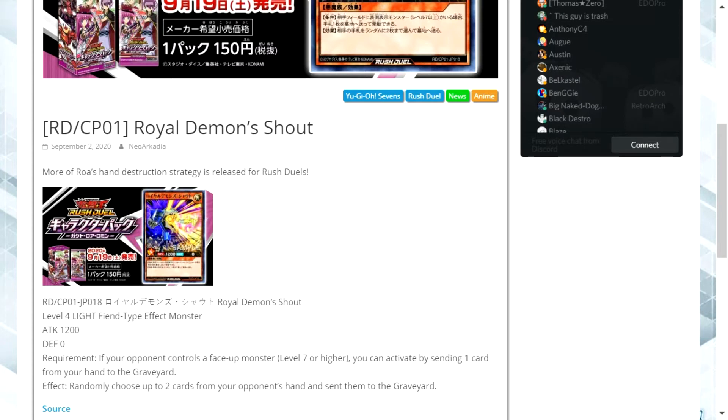The requirement is: if your opponent controls a face-up monster, it must be level seven or higher. You can activate by sending one card from your hand to the graveyard, and the effect is to randomly choose up to two cards from your opponent's hand and send them to the graveyard.